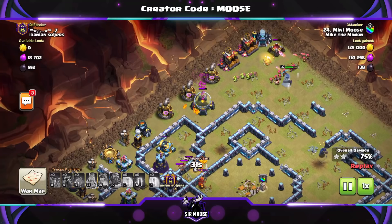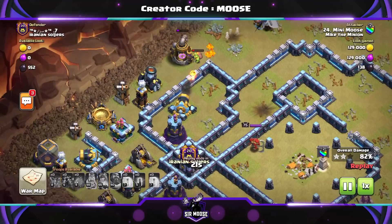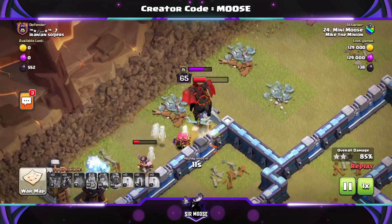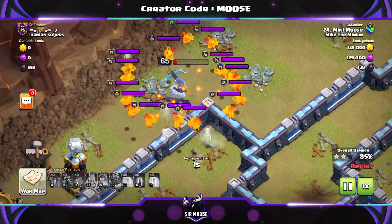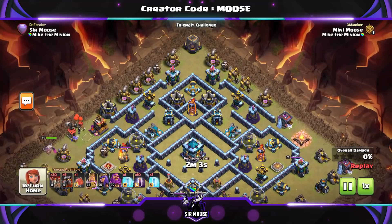Your clan castle troops — normally you won't need a spell to take down the witch, which is why we can use so many bat spells. Look at all those lava pups and bats! If only I'd managed to freeze that Scattershot earlier we'd be doing better. The queen is still going, there are the sneaky goblins doing a great job, and we're up to 82%. Against the right base this is a really viable three-star strategy — especially against centralized Town Hall bases.